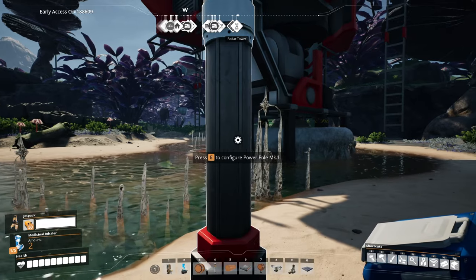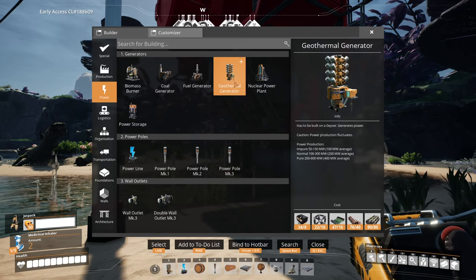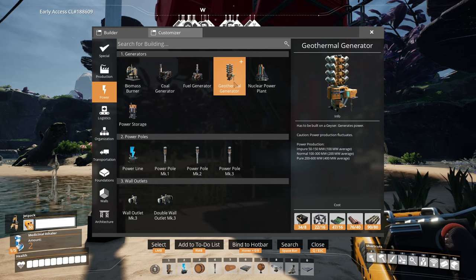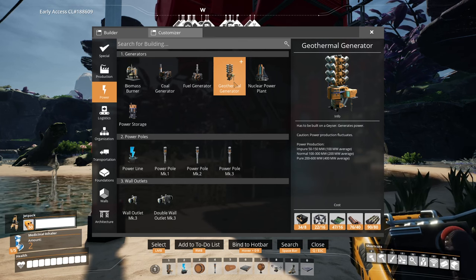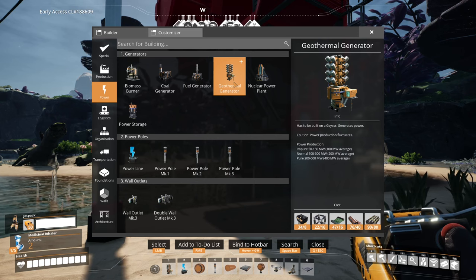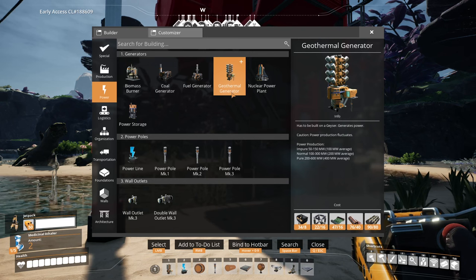These guys also aren't cheap to build. You unlock them and you kind of need supercomputers for them. As you can see you need eight supercomputers to build those, plus heavy modular frames. So they are not a cheap thing to make.